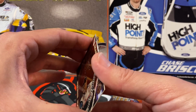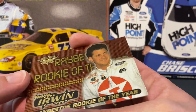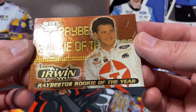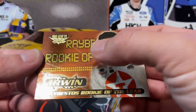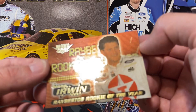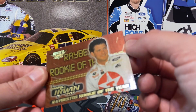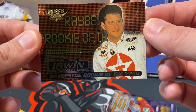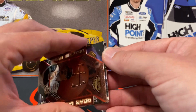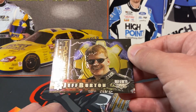Of course it has to be a Dale Earnhardt that's bricked. Oh man. Kenny Irwin rookie of the year contender card — looks like there's damage from another card that's been sitting on it for 25 years. Oh well, stuff like that's bound to happen with these older packs — you just never know what's still out there.